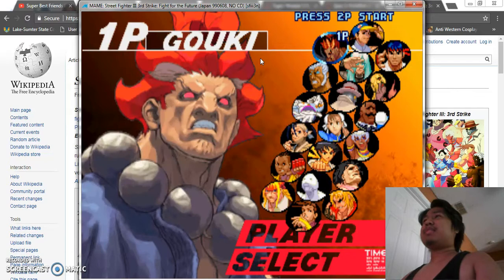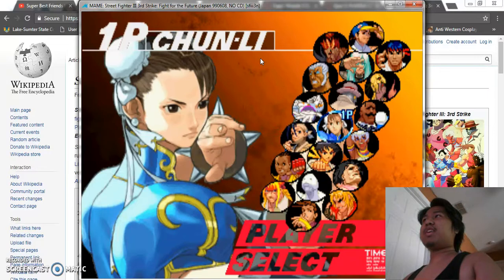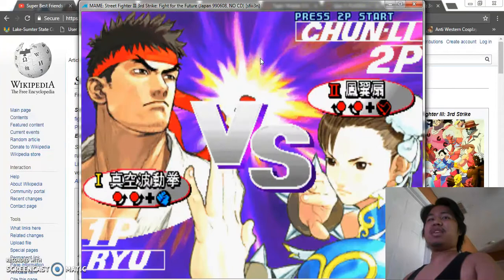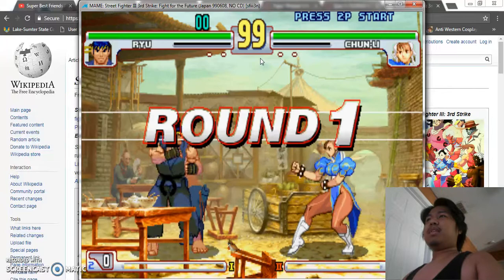So here's the cast of characters. You can see the character names on the top, but since this is an arcade there's a time limit for me to pick a character. I'll just pick the character everybody knows, which is Ryu. Everybody knows who Ryu is. Versus Chun-Li — or Thunder, as everybody likes to nickname her.